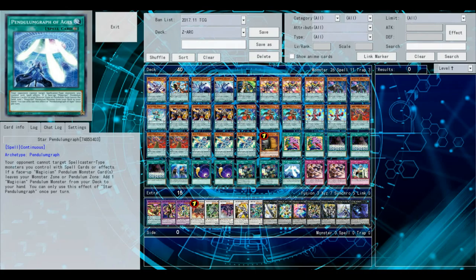Wavering Eyes will also help you a lot in mirror matches. You don't have to know how to play — you just need to know how to play better than your opponent. That's Yu-Gi-Oh in general. Hey guys, I hope you enjoyed the deck profile. Just do the thing.